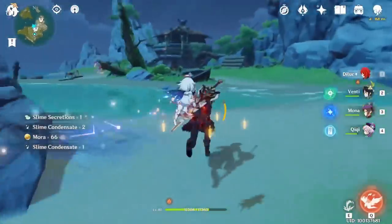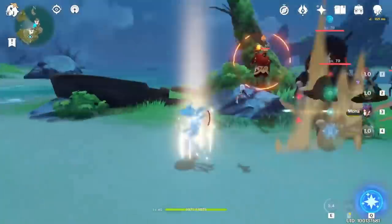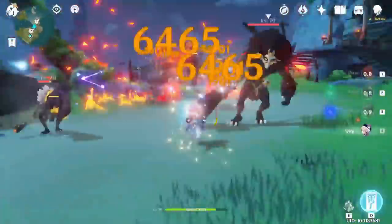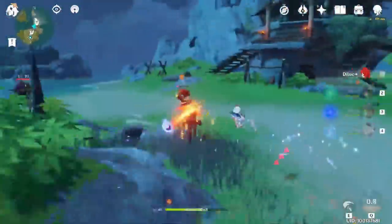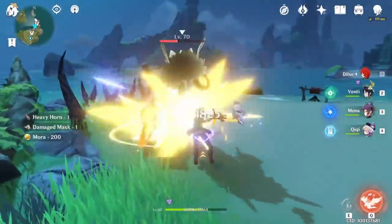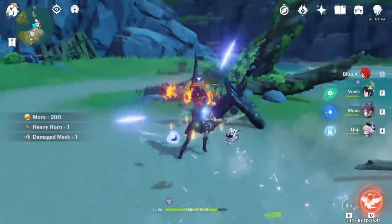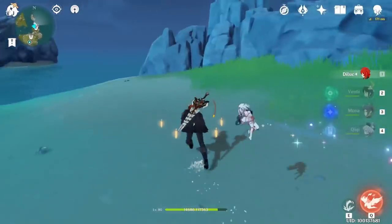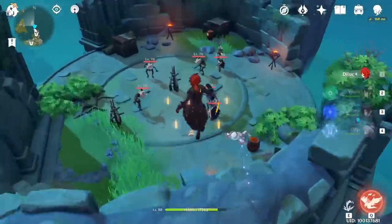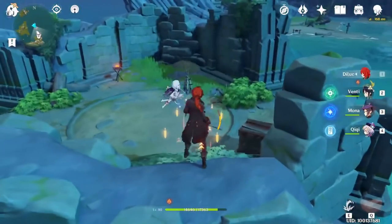Now go kill those Hillichurls at the Hillichurl village camp — there is an Abyssal Mage of the pyro type as well. Kill them. Then swim to that platform — inside there are some Hillichurls dancing, a Hillichurl party! Just kill them and teleport back to the domain.